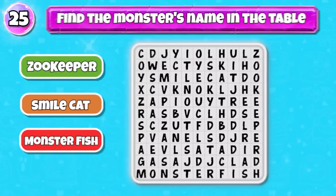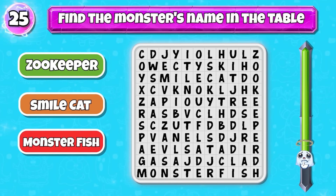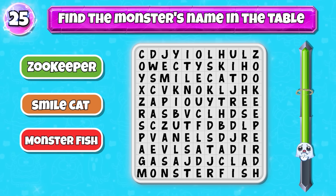Level 25: find the monster's name in the table — Zookeeper, Smile Cat, Monster Fish. Correct, it's here.